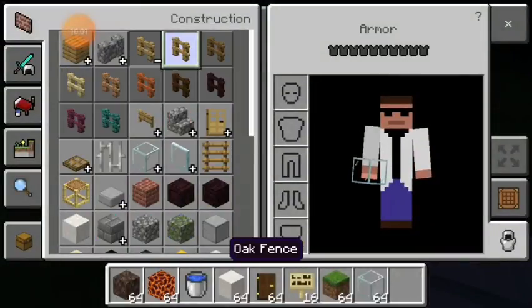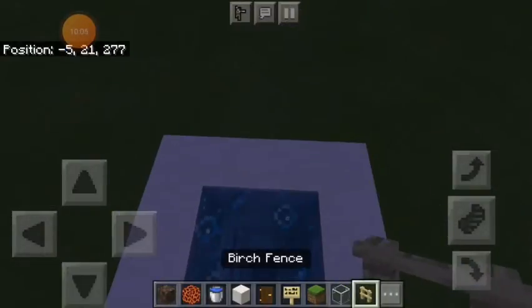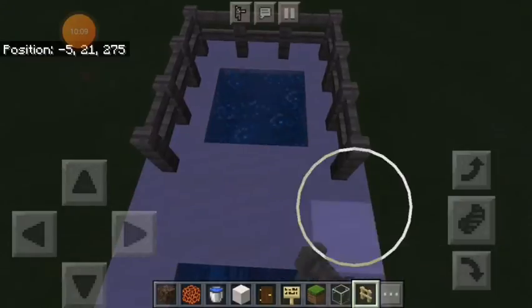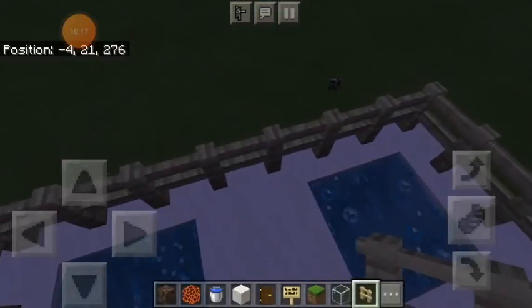I'm going to put a fence all the way around the top - just for decoration, for the sake of the video. There we go - fence all the way around so you can't fall off. It's like a 20-block drop.